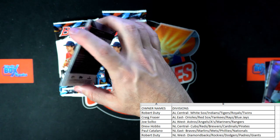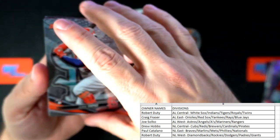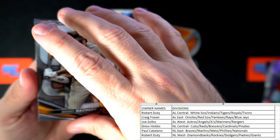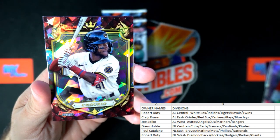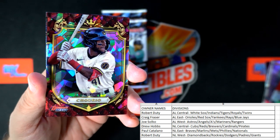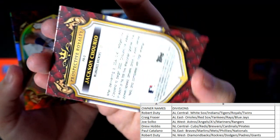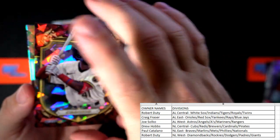Next up — Juan Lopez rookie card Cardinals, National League Central going out to Drew. We got Manny Machado, National League West, going out to Robert. And look at this beauty right here — that's a Chorio for the Brewers, NL Central. Drew H., coming out to you, man — what a beauty. Jackson Chorio, if I'm saying his name right.